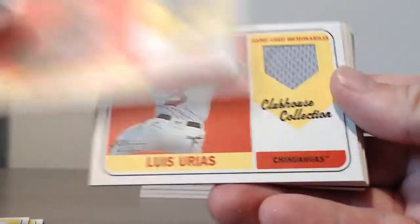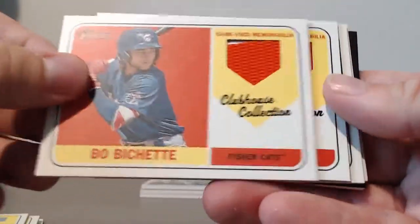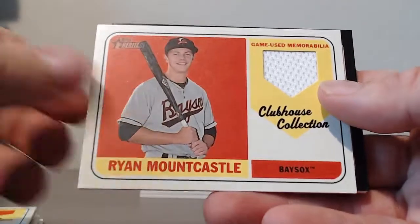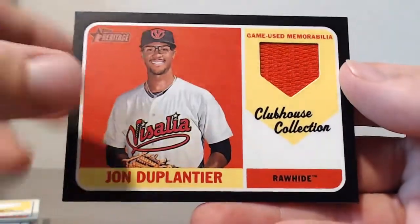Mitch Keller, Luis Urias, Beau Bichette, Corey Ray, Kyle Tucker, Ryan Mountcastle, and Jordan Humphreys — John Duplantier Black.